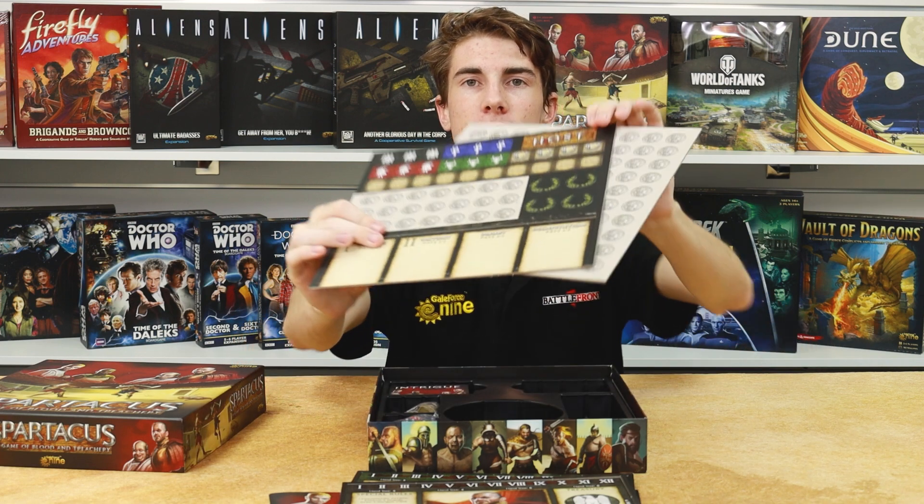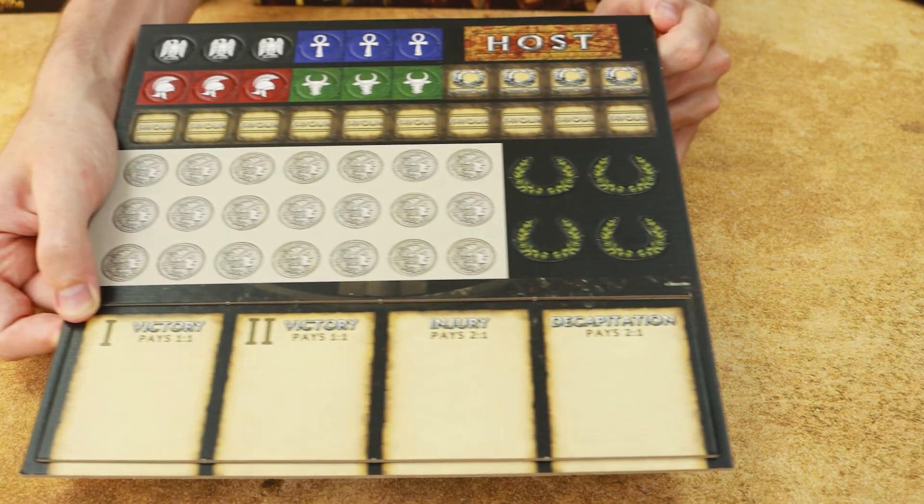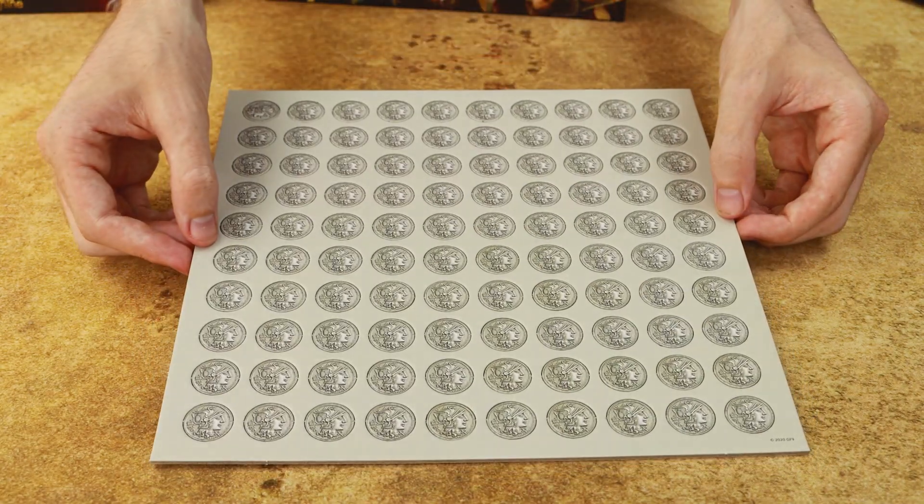Of course then we have the token sheets. These contain all the influence markers, house token, host marker and the all important currency.